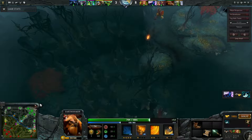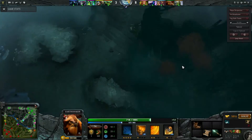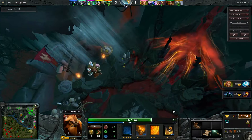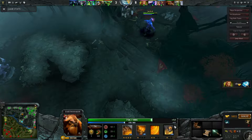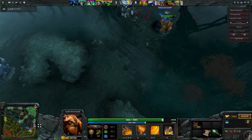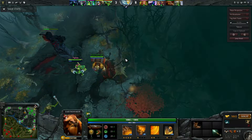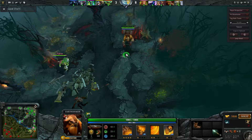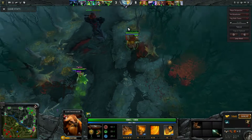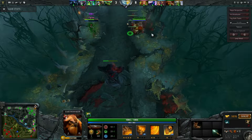I need to get some mana items once I finish my blink dagger. Blink dagger is very good on Earthshaker because you can blink in and then do a fissure — that's the initiation of course. And after that you can ultimate. So if you catch five people in your fissure then your ultimate does a fair bit of damage, especially if there's enemy creeps nearby. That's the theory anyway — I'm not sure how well exactly I execute it this game.